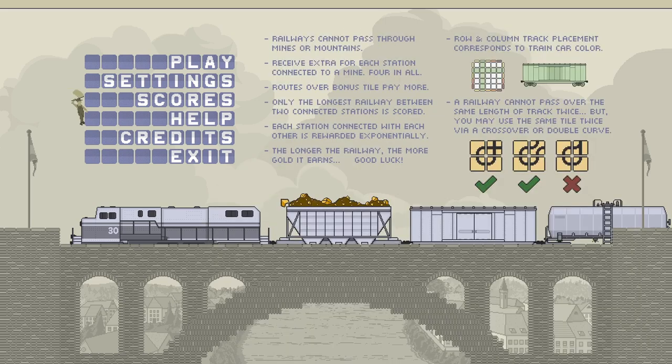The main issue is the lack of a tutorial. There's an instructions screen, but it lacks some critical information. If you're familiar with the pen and paper game, you probably won't have any trouble, but since this was my first time playing this type of game, it did take me some time to understand what my goal was.